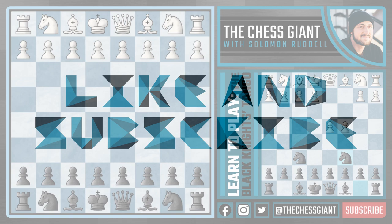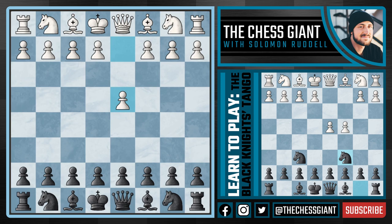Welcome to the Chess Giant, I'm Solomon Ordell. In today's video we go over potentially the most underrated chess opening for black against d4: the Black Knight's Tango. Most assume, including myself for a long time, that this opening is simply terrible because it looks bad before you analyze it, and most good openings end in 'attack,' 'defense,' or 'gambit' — not 'tango.' But trust me, this opening is much stronger than it looks and has good success at the professional level.